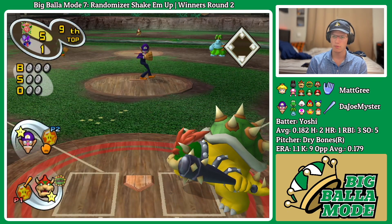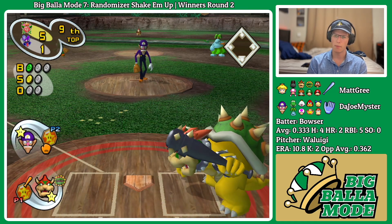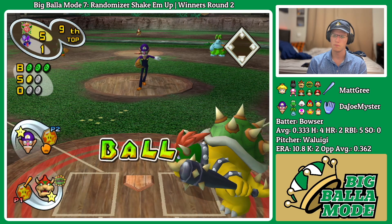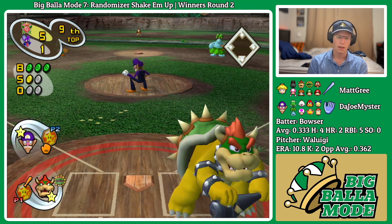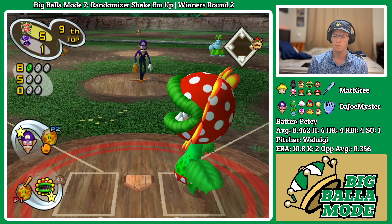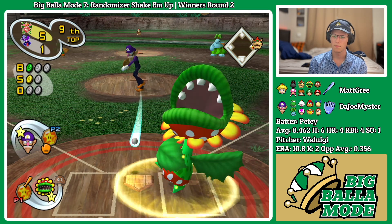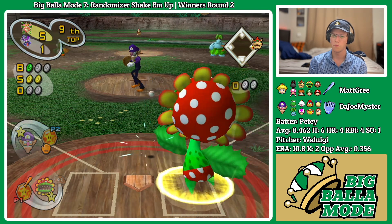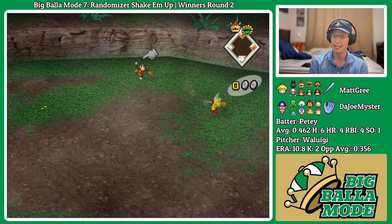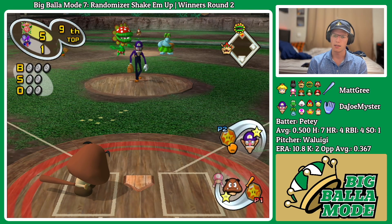Now they're getting locked it looks like. There it is — barrel will swing there. Unfortunate, sent to center field. Barrel's not gonna help us — oh, it is! A misplay from Diddy here. We're gonna have to send Bowser to third — we'll be in safe. A bit risky, but Petey was already off first base, not gonna try to send him back.